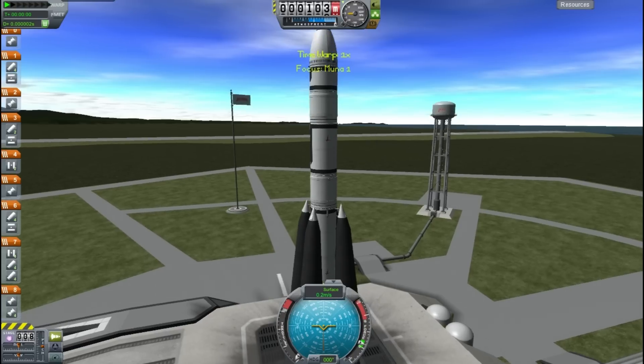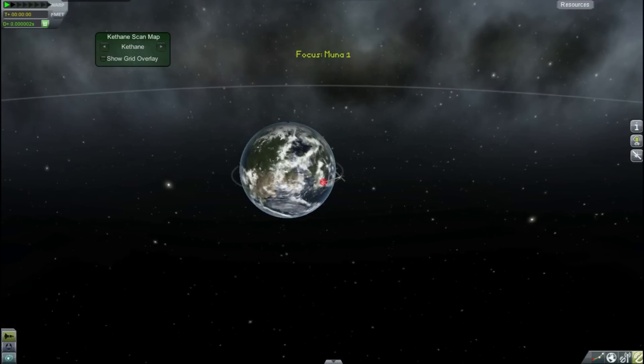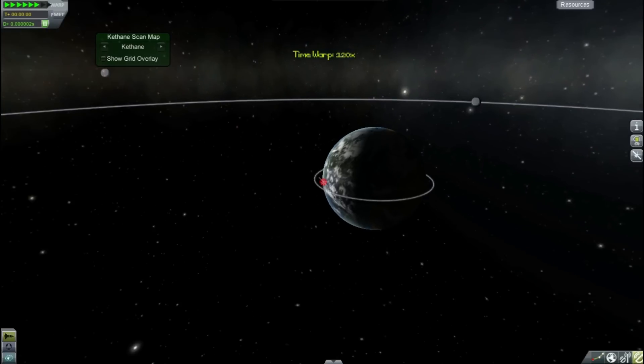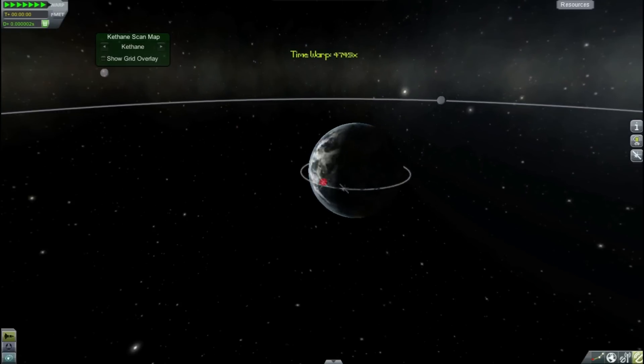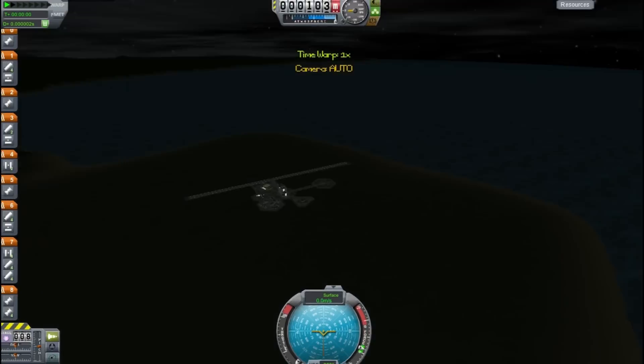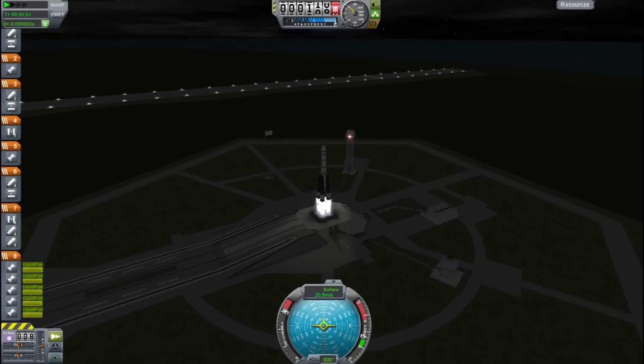And here is this beauty on the launch pad. The trick here is to try and get the red dot of the space center lining up with the Moon on the horizon - that's optimal for you to just launch straight towards the Moon and you'll hit it eventually. And here's the launch.